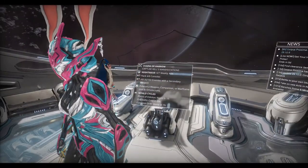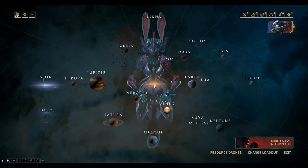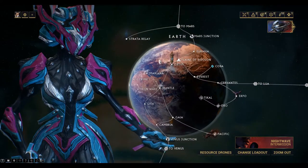Alright, so we need to go and get some kinetic siphons from Cephalon Symaris, who can be found on any relay. So I'll go to Earth, the Strata Relay.